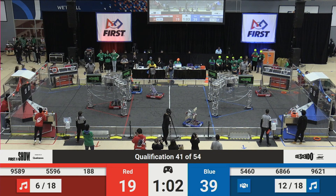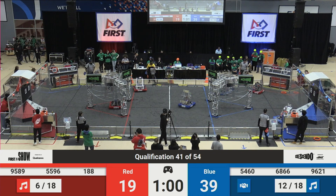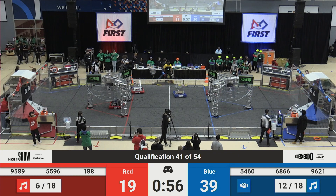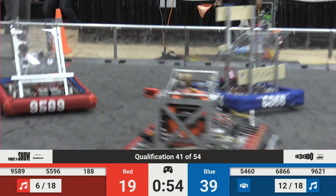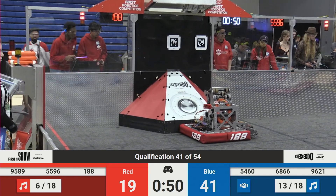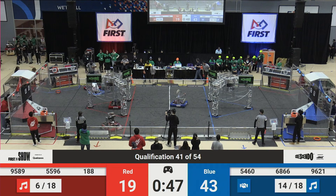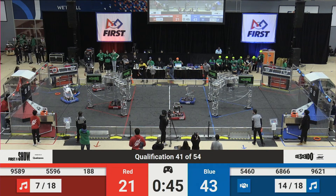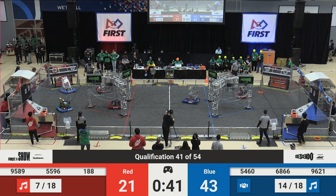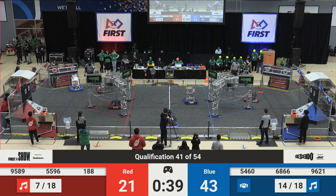188, note in hand. Lots of collisions from 5460 and 9589. 6866 trying to play defense on 188 — 188 slides right by. 9621, on the other hand, getting stopped by 9589, playing heavy-hitting defense in front of that blue alliance source. Looks like both blue robots made it past, note in hand.